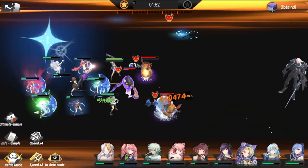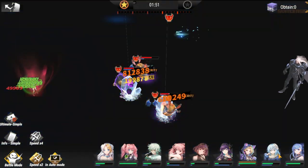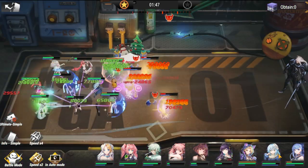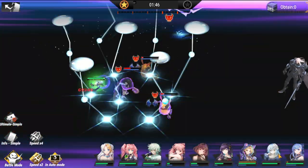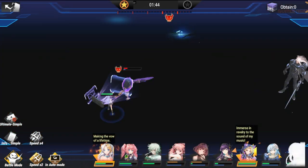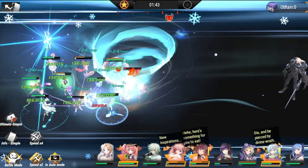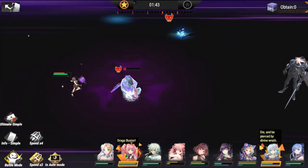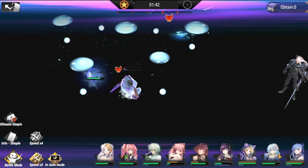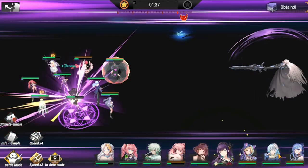If one goes and then the other one also puts out its ultimate, you'll definitely be needing Zuki Liang here. If there's no second ultimate, then we're good — we only need to absorb one ultimate for this wave. If we absorb another ultimate, I don't think you're going to be intact by Wave 5. I think we're good — we absorbed one and we're at Wave 5.